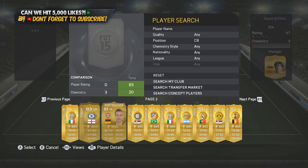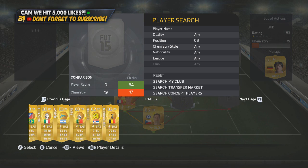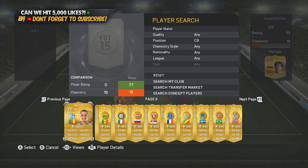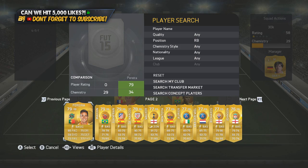In the centre back position on the left-hand side, we have a French centre back who also plays in the BPL. He is 82 rated with 82 pace and it is Koscielny. He gets a strong link with the 77 rated centre back who is freshly transferred to Arsenal and also upgraded. This is the second time we've actually used an upgraded centre back and it is Gabriel, the Brazilian.